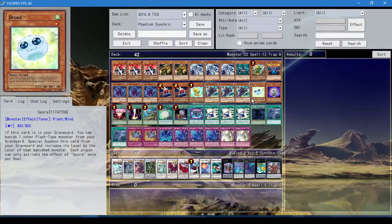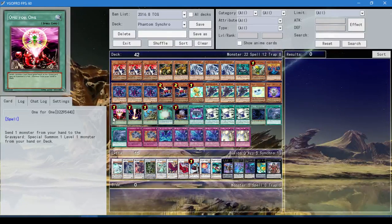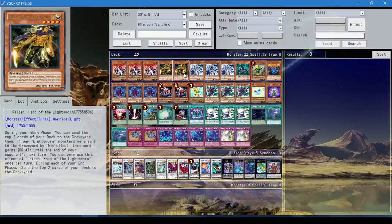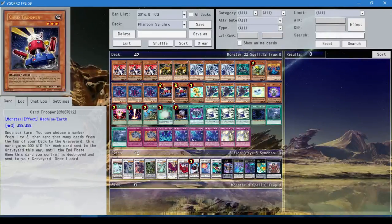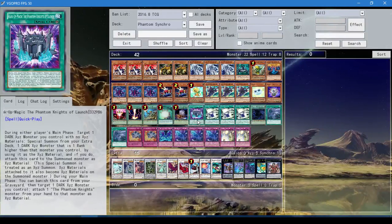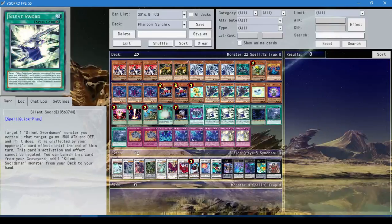One Spore because you have Dandelion, and one Glow-Up Bulb. We have one One for One because we have Spore and Glow-Up Bulb to get out from it. Raigeki, because it's Raigeki. Reinforcement of the Army, because you can search out all the Phantom Knights, you can search out Raiden, and you can search out Silent Swordsman — Silent Swordsman is so good, I can't emphasize how good he is. One Soul Charge because Soul Charge is too good. One Foolish Burial because you can send any of your Phantom Knights to the grave, or Dandelion, Spore, Glow-Up Bulb, or even Electromagnetic Turtle if you need to. One Rank-Up Magic Phantom Knights' Launch — I only run one because you can search it out.